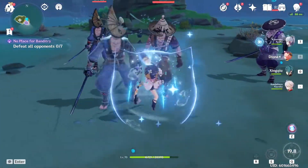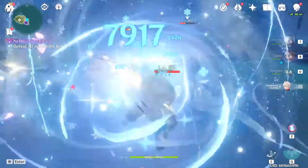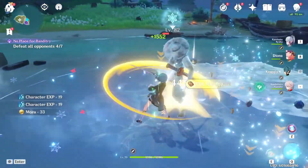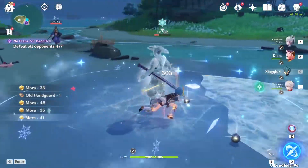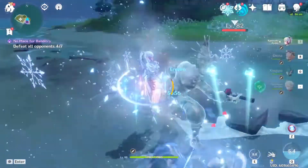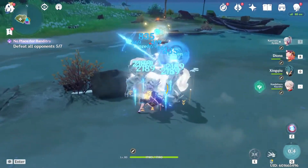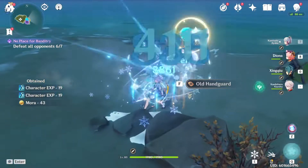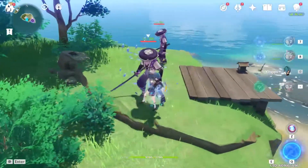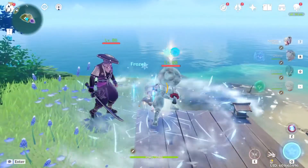For team composition, we're really focusing on Ayaka and Xingqiu. Outside of that, it's up for grabs. Using Diona gets the extra cryo resonance for extra crit on frozen and cryoed enemies. Having Kazuha lets his passive increase elemental damage with cryo even further, and he's using the four-piece Viridescent Venerer set to break cryo resistance on enemies by 40%. On top of that, with elemental mastery built he'll be doing a bunch of swirl damage.